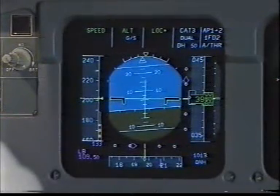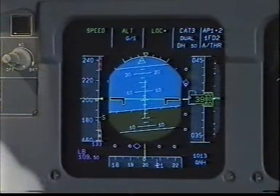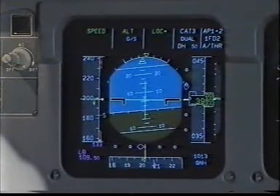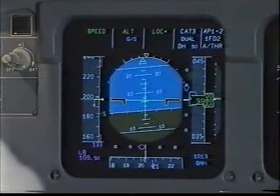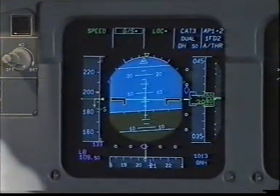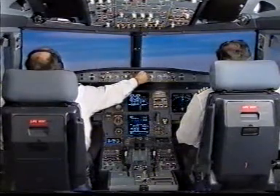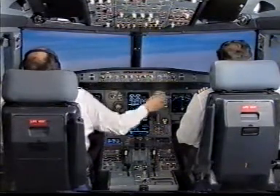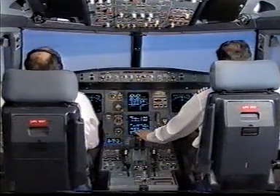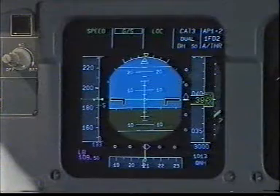Flaps 1. Speed Check. Nav accuracy upgraded — Clear? Clear. Select Charlie Papa on ADF number 1. Charlie Papa is selected. Flaps at 1. Glide Slope Star Check, Go Around Altitude set at 3000 Blue. Check. You have control. I have control. Lock Green Check. Glide Slope Green Check.